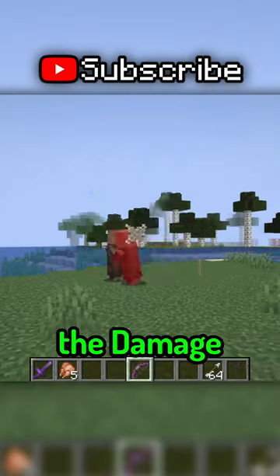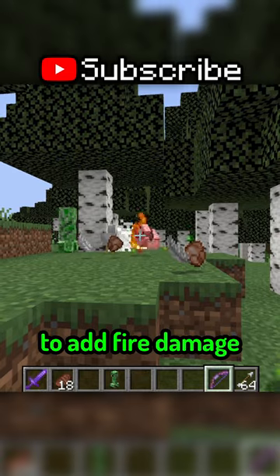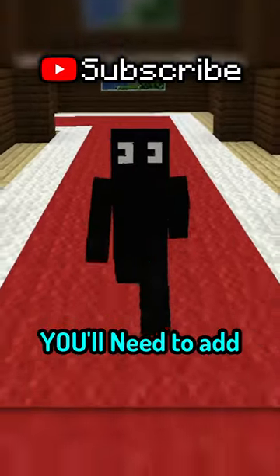Now, to drastically increase the damage your bow deals, you must add power 5 and even flame to add fire damage. If you want the arrow to push your target away, you'll need to add punch 2 as well.